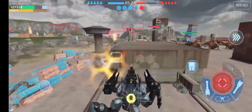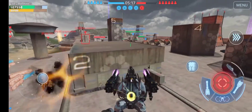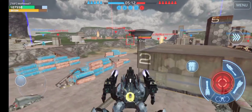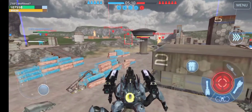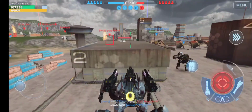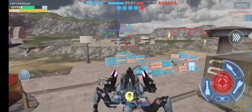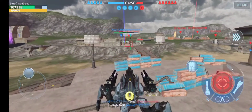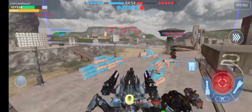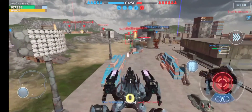One more sniper shot — there we go. Someone else over there. Let's see if I can hit him while he's not looking — there we go. Maybe we can get this guy. He used his transcendent — I think my team might take care of him. I might be able to hit this guy, although I don't really want to go too much out in the open.